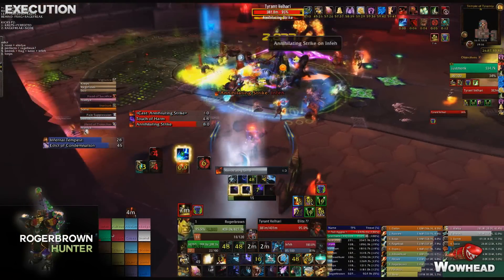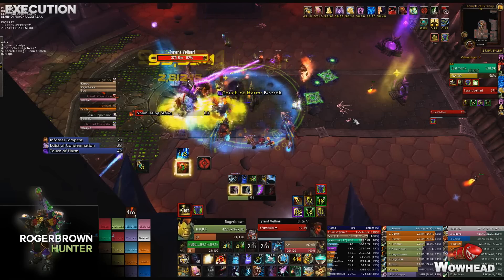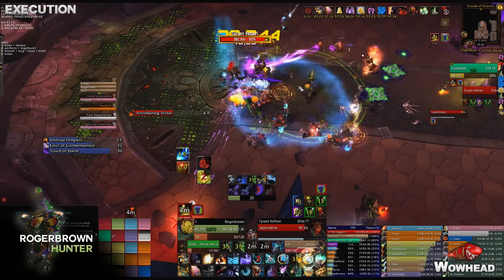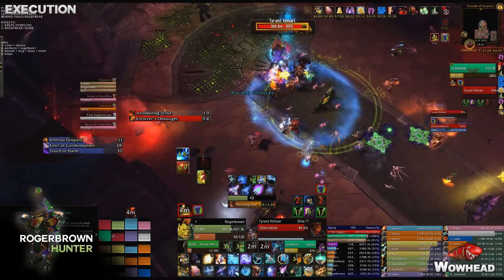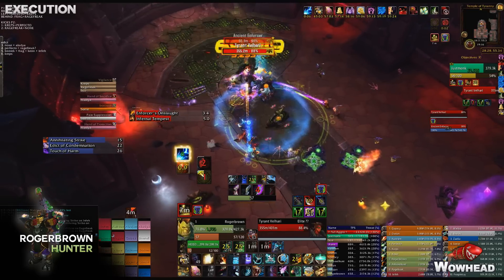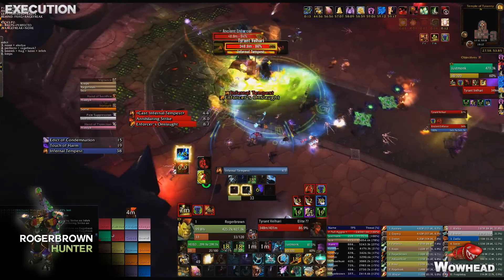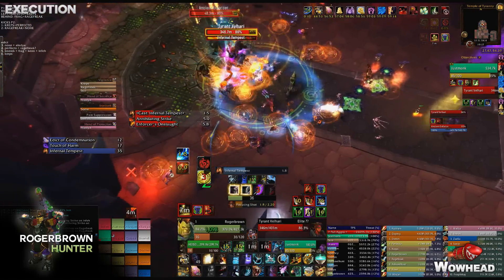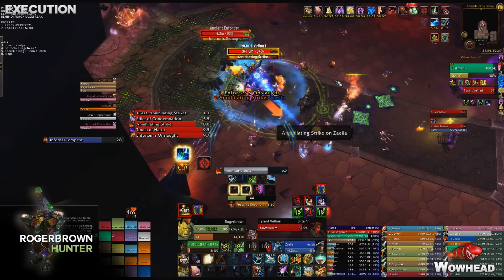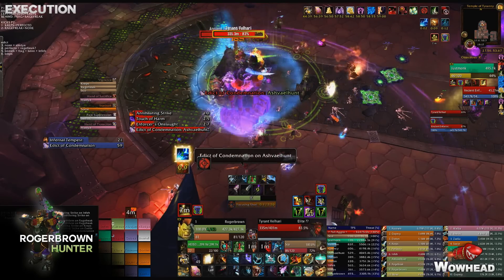First is Annihilating Strike — a cast the boss does on a random player, dealing a cone of fire damage toward that player when finished. Anyone not targeted but standing nearby needs to move to the sides. Whoever gets hit will also spawn a Searing Blaze underneath them — a small fire circle that explodes after two seconds, dealing a lot of damage and knocking you into the air. If targeted, stand still, get hit, then sidestep the circle. Everyone around needs to move away before the cast finishes.